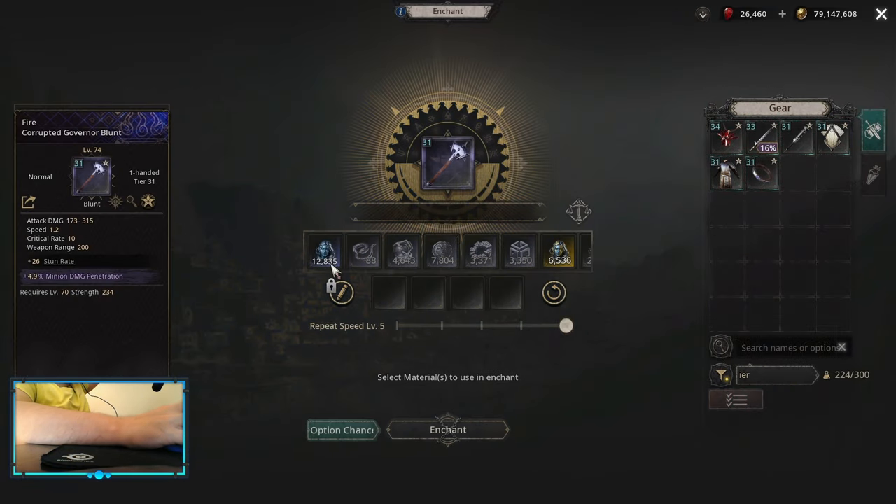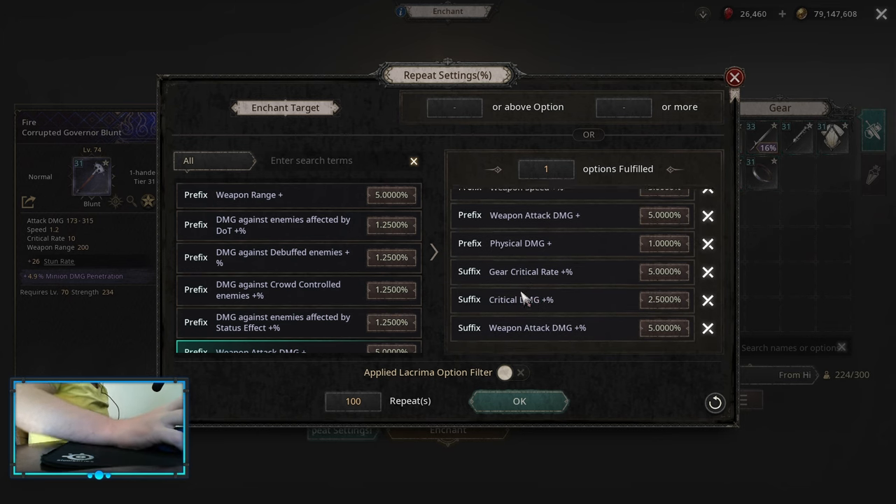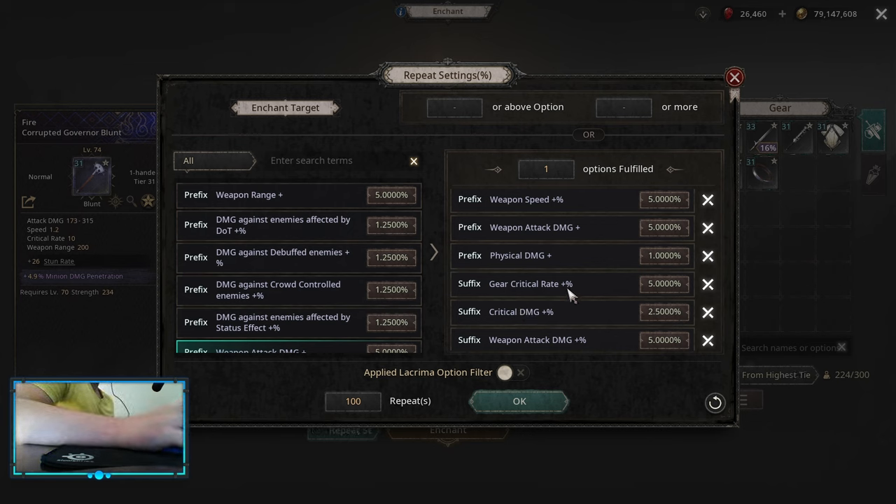For itemization, as we are doing a critical build, we are looking for the highest critical rate base as possible. I'm choosing blunt, but you can use sword, axe, or even scepter if you can somehow make the spell damage work on this build. Otherwise, blunt is really the default option and not a bad one. On the affixes, priority is gear critical rate. After that, it's critical damage, weapon attack damage, physical flat, weapon attack damage flat, and weapon speed. This is how the best weapon would look, but remember — just at least get gear critical rate and then one other affix that gives you damage.